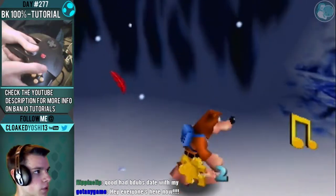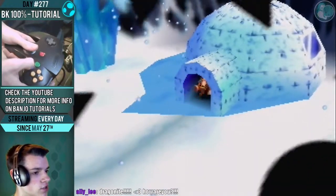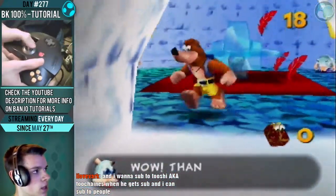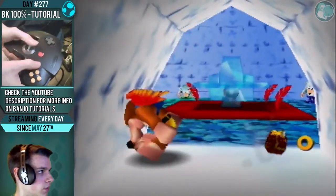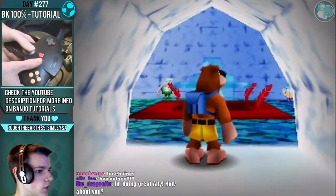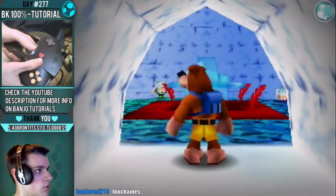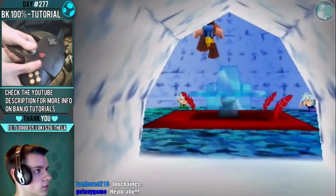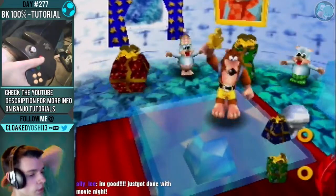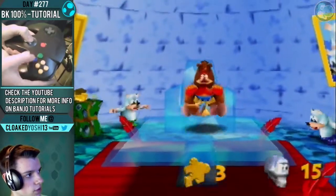A funny little fun fact: the Jiggies that spawn will spawn in different directions depending on the last enemy that you killed and what direction he was killed in. If there was an enemy to your left and you killed him going to your left, then when a Jiggy spawns some of the Jiggies will shoot off in that direction — it's whatever direction you killed the last enemy, which is really silly. But of course the Jiggy that just spawns and goes straight down — that'll be normal and there's nothing that can be changed there.